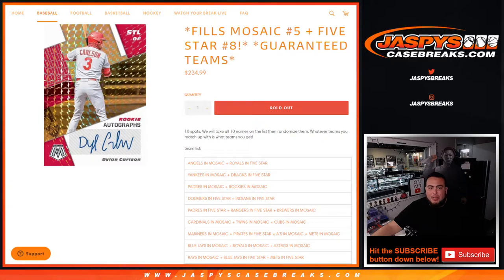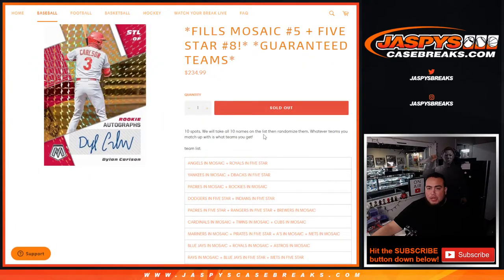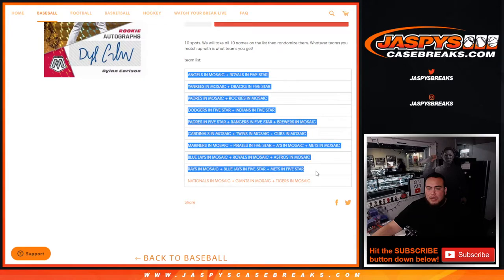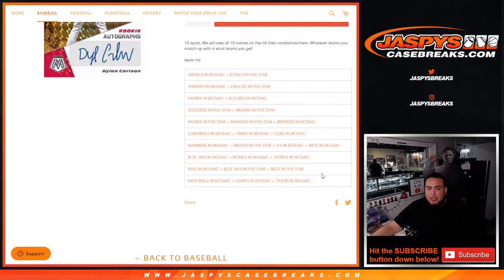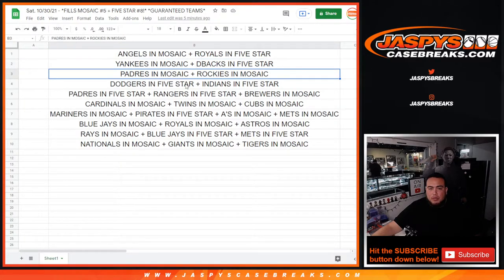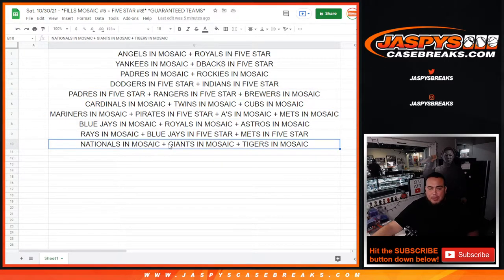First we're gonna take the 10 customer names on the list here and randomize them, and whatever team you match up with is what team you get. Number one is gonna get the Angels in Mosaic and Royals in Five-Star, down to the Nationals in Mosaic, Giants Mosaic, and Tigers Mosaic — so it's a little mix of both. Numbers one through ten. Just please note some customers that win these teams: some will be only Mosaic, some will be both breaks.